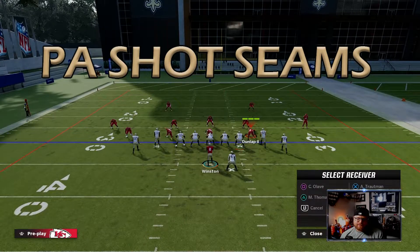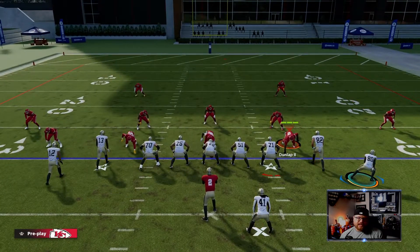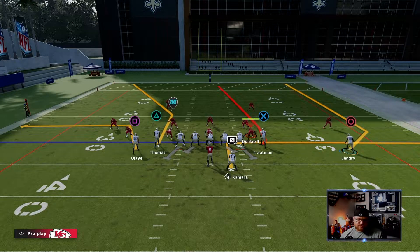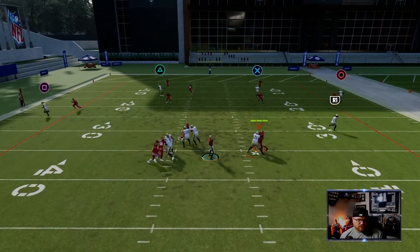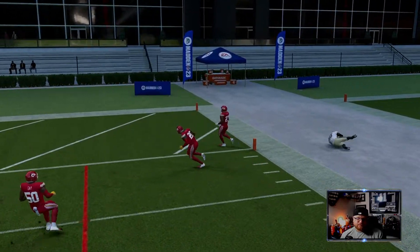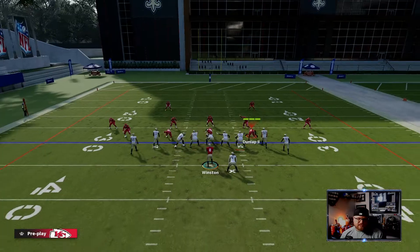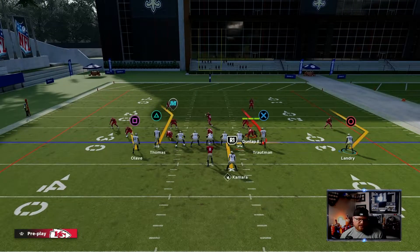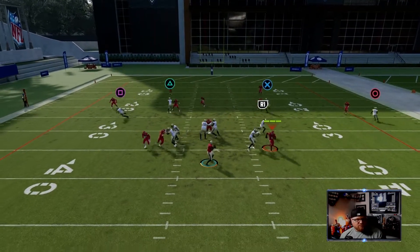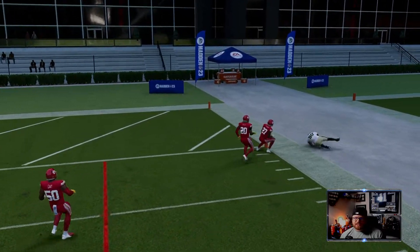The next play against Cover 2 is PA Shot Seams — same kind of concept as last year where we motion out the right side and hit him up to the sideline. The out route goes towards the right, we have the seam route on X, and the corner is going to have to stick Circle as he goes up the field. We outside lead and hit him right between the safety and corner — it's going to be great versus Cover 2. The corner just doesn't stick with him that long. Currently he just gets wide open behind that corner, especially with the slow hesitation at the beginning.